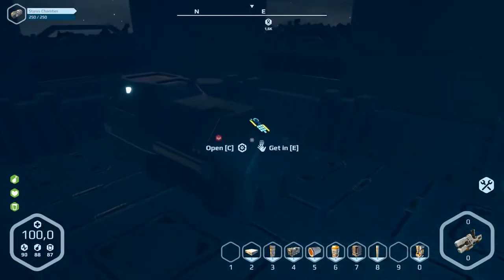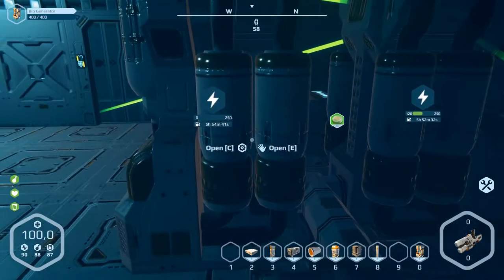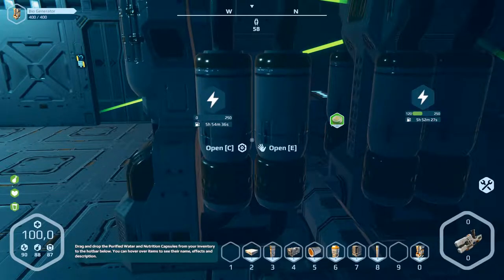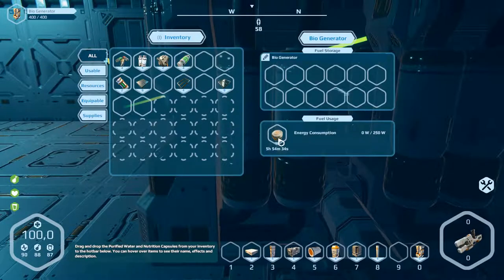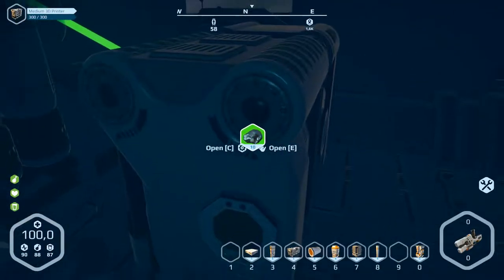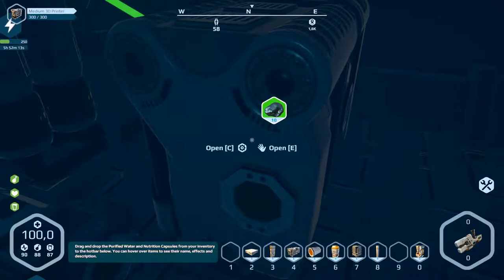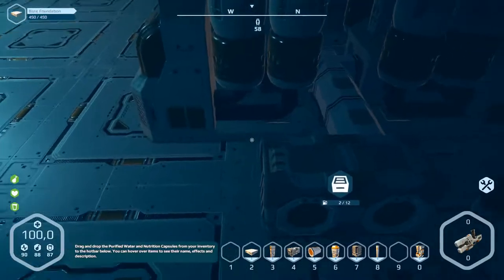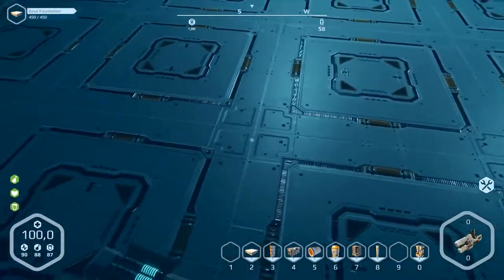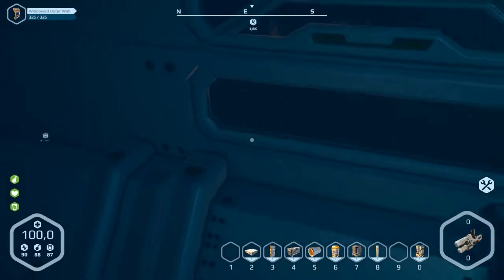Now we've got enough electricity. Okay, it's running. Have a look inside — okay, that worked. And then we need parts for the jack tool. Don't know what the jack tool is.